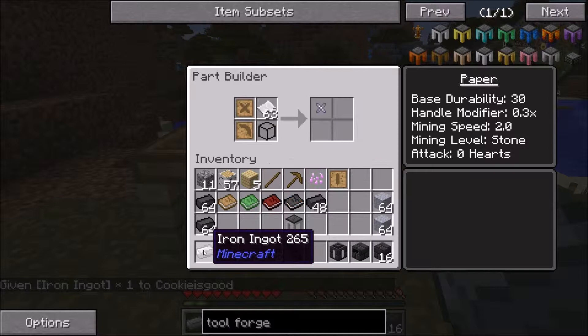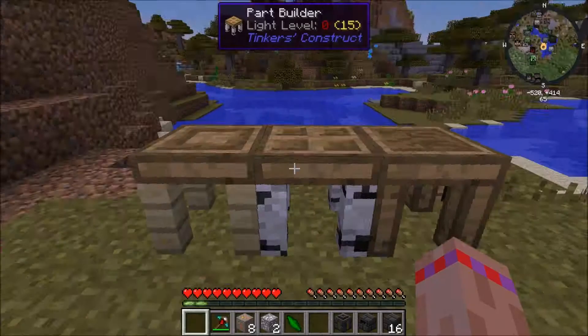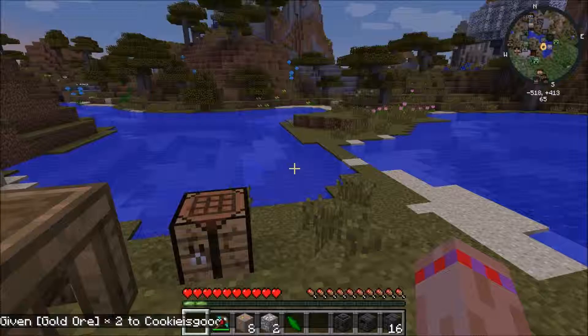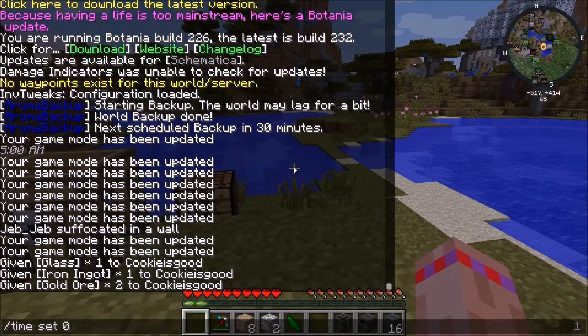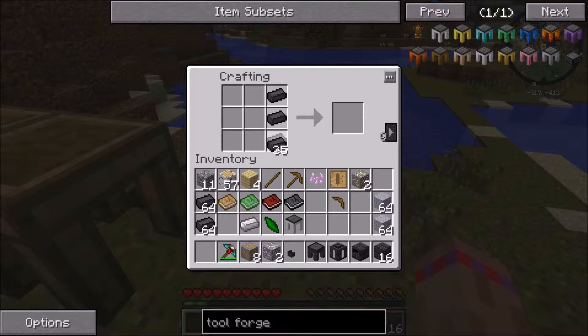If I were to try and make one of these same items out of something like iron or any other metal, it's not going to let me — I have to do a few things first. So I'm actually going to want a wooden pickaxe head. There's a reason for everything, guys. I'm also going to want at least one of these — a seared faucet — as well as a casting basin, which is for when you have metals you can pour out into a full block. I'm definitely going to need at least one drain as well.